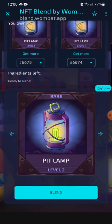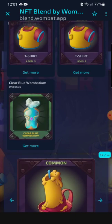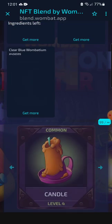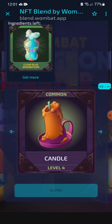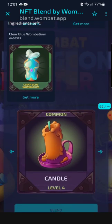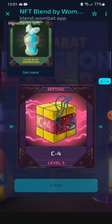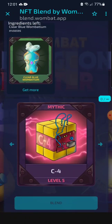So you can see here for each blend type, it shows what items you need for a successful blend. Blending is no different than crafting in your usual survival MMO. Once you have the items for the blend, it's as easy as hitting that blend button. So two t-shirts and the Wombatium — if you have those two, it creates the candle. And it just keeps going and going. But yeah, that's really it.